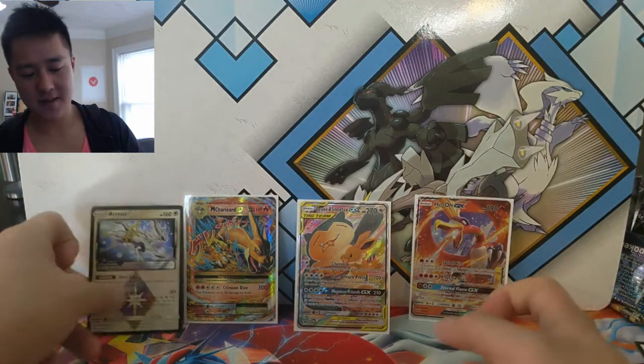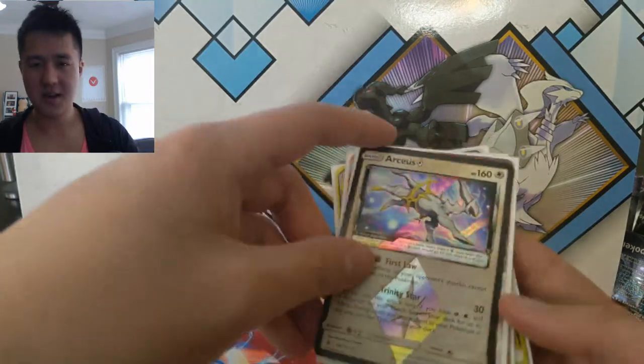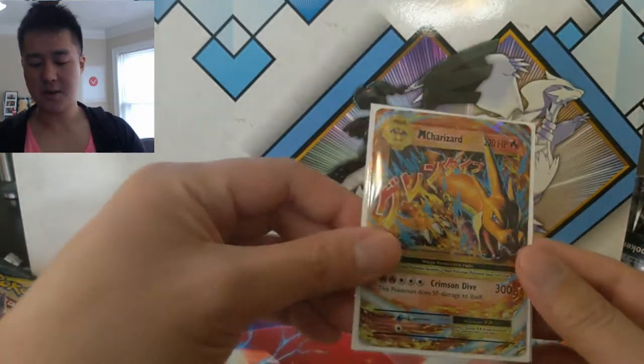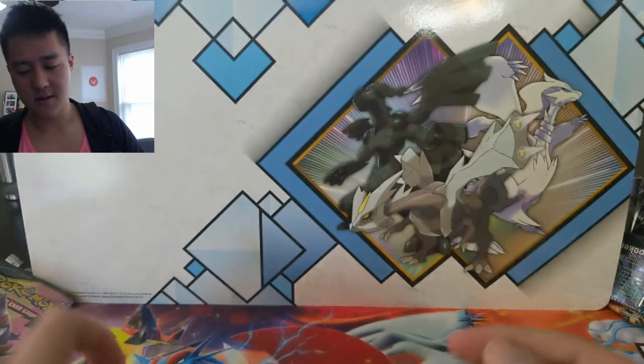So for this opening, we have a not-so-great Prism Star in Arceus — yeah, I'm being too critical of him. We have a Ho-Oh GX. Mega Charizard — I'm happy about that one. And of course, our promo is the Eevee Snorlax Tag Team card. Very nice.